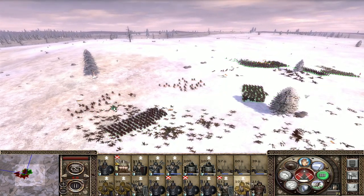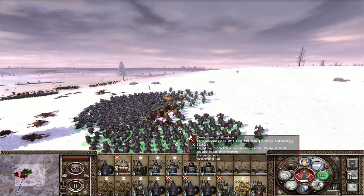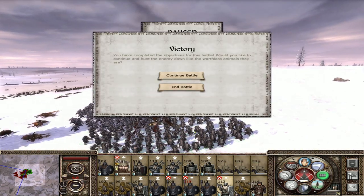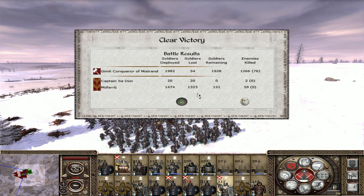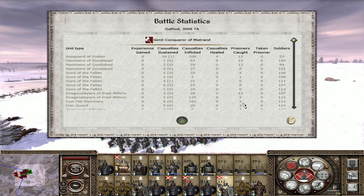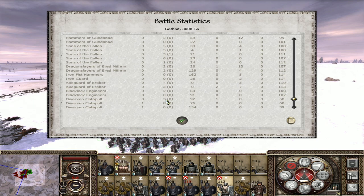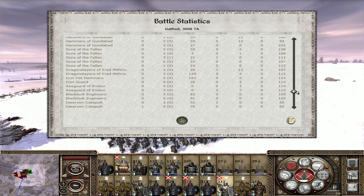When these guys charge in, it's over for these boys — they are surrounded now. Let's end the battle there. 54 lost — that's incredible. Half of it was from the Axe Guard and some from the Dwarven Catapults. But just look at how many kills the Dragon Slayers got. Iron Fist Hammers — 162 kills, zero lost. That's incredible. A lot of these guys did really really well.